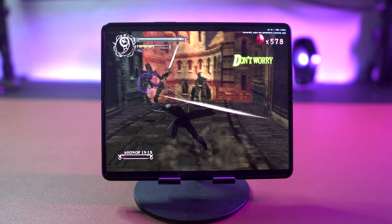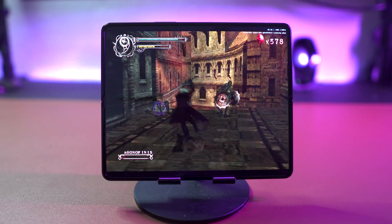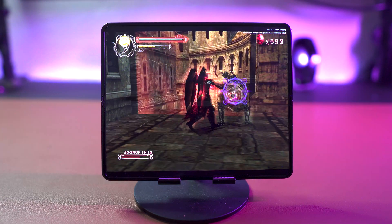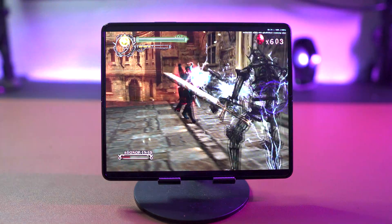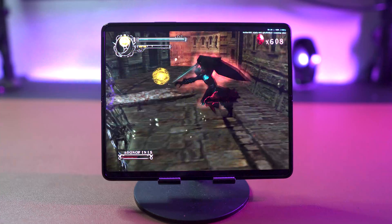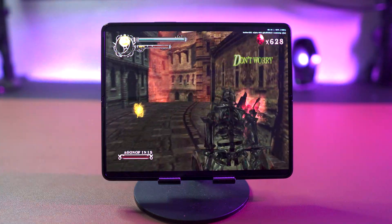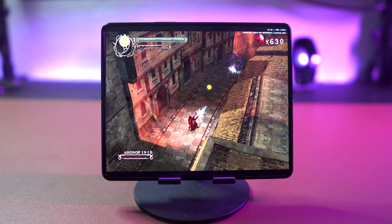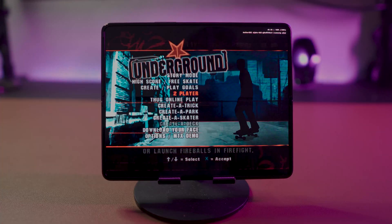First up we've got some Devil May Cry 2. This is definitely a game I put in a lot of hours back in the day on the PS2 console, and I'm just really impressed with how good it looks on this emulator. This game is running extremely smoothly at 100% speed, locked at 50 frames. It's 50 rather than 60 because it's the PAL version, but the performance is fantastic and there are no dropped frames whatsoever.